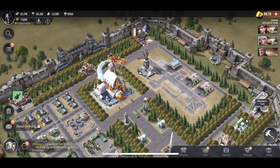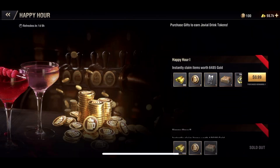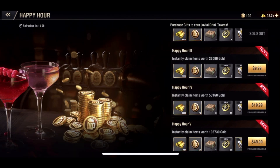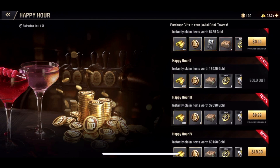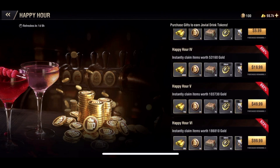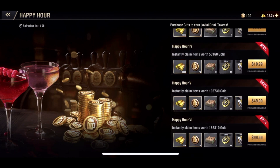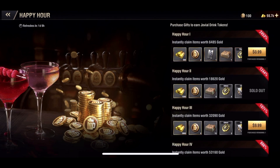The bar is a newer building that we've got recently in past updates. The way you can earn some of these drink tokens is fairly easy. Of course, just like anything else in the game, you can buy these packs. I had 95 saved up and bought the last five to be able to do the full 100 for this video, and that's the first and only pack I've ever bought from the bar.